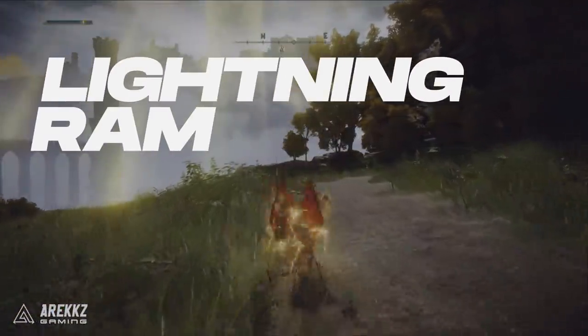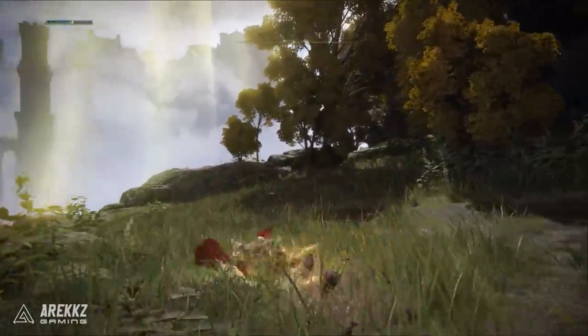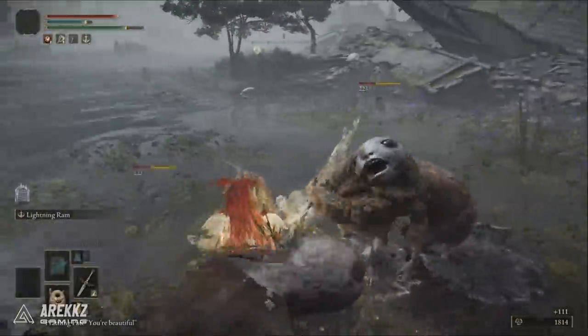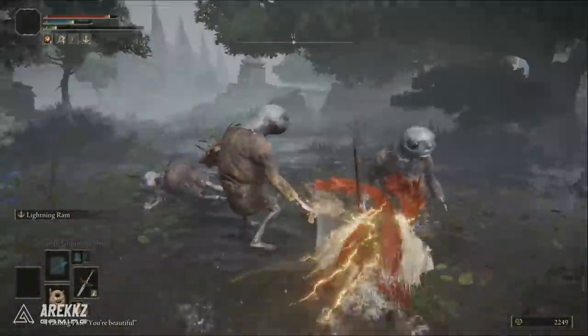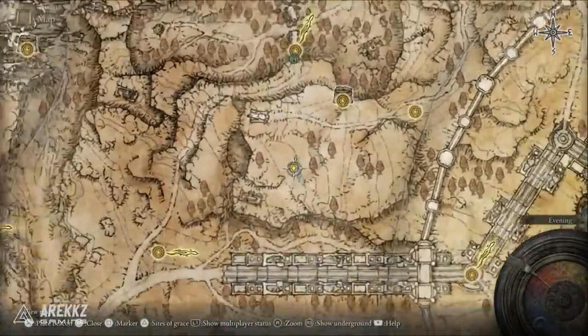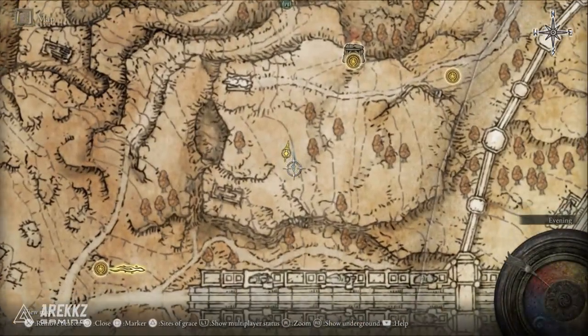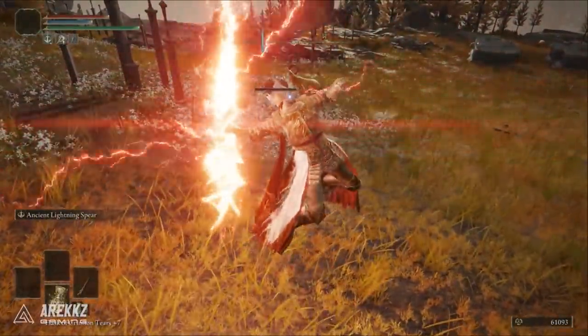Next is Lightning Ram. This is a really fun one and it works on all melee armaments. It's inspired by tumbling rams. You first let out a funny ram noise, then tumble forwards clad in lightning, and you can repeat this in rapid succession to roll like Sonic the Hedgehog. It can be found just to the southwest of the Rampart Side Path. It's very fitting as there's also lightning and rams that can be found in the same area.